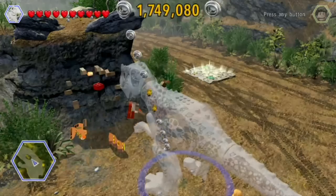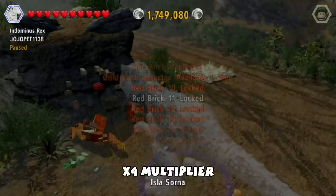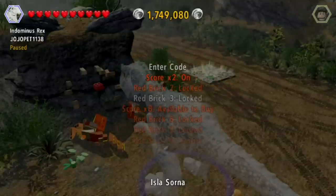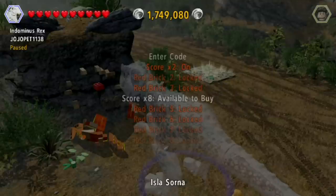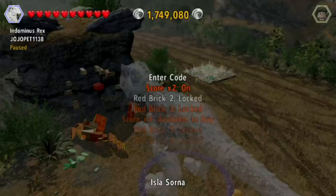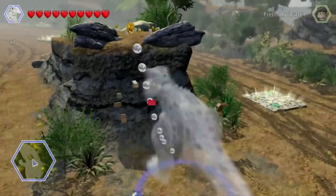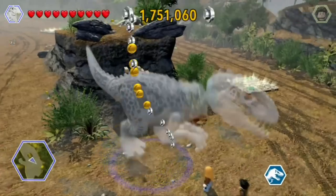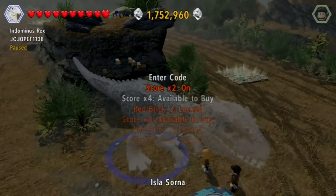If you see it right there, just to show you, it is the times 2 multiplier. It's kind of hard to see in this game because it didn't tell you which one you get. But if you see right here, scores times 2 is there, times 2 is locked, and score times 8 is available to buy. So this will be times 4 right here. When I click it, there it is. It doesn't tell you which red brick you got, but if you go into extras, you'll see score times 4 is available to buy now.